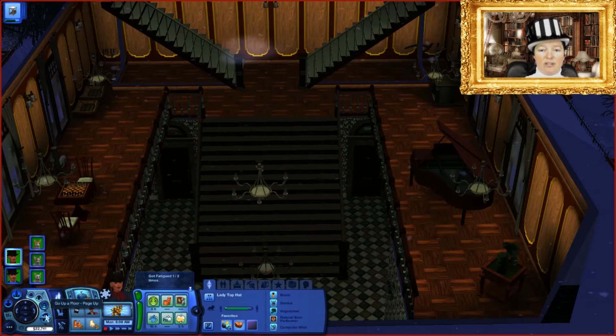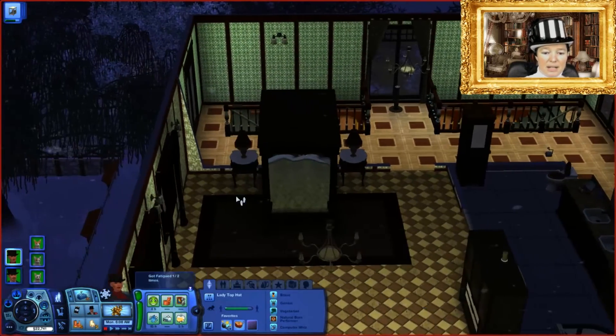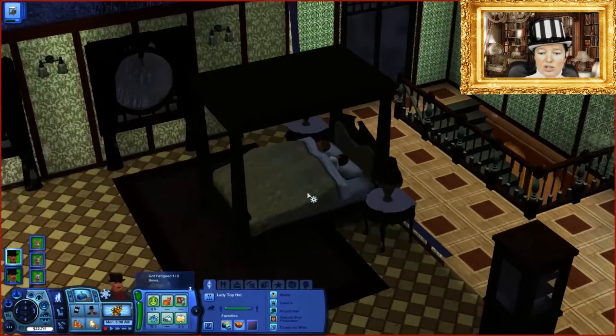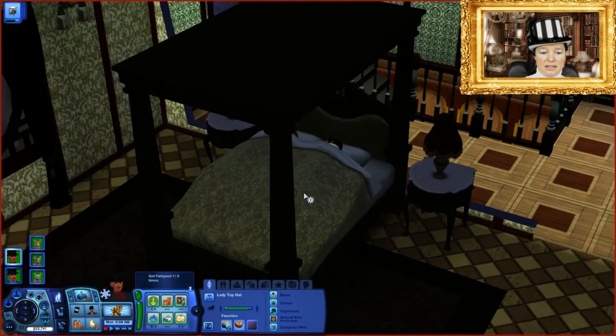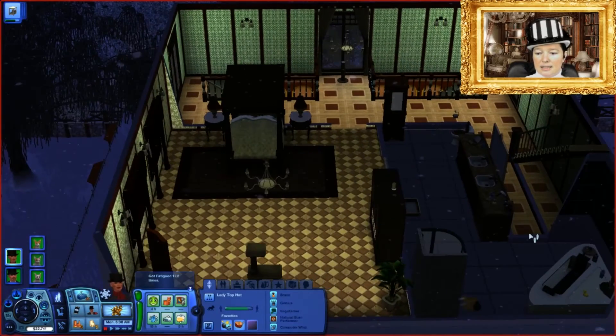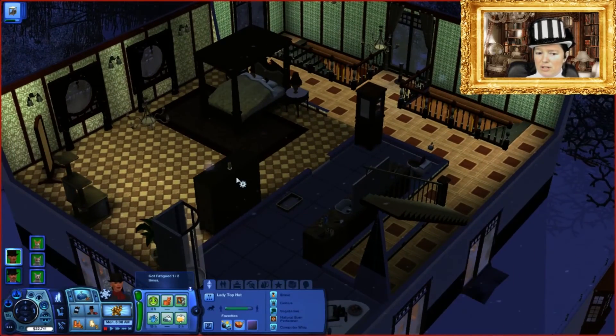A grand piano always looks cool. Then on the second floor we have Sir and Lady Top Hat — you can see them here, snoozing in their elegant four-poster bed, fast asleep.